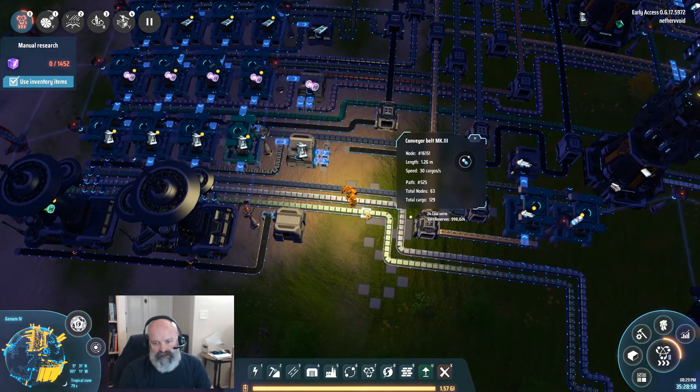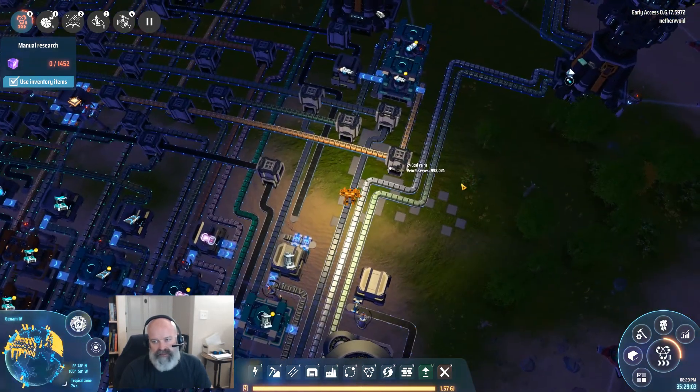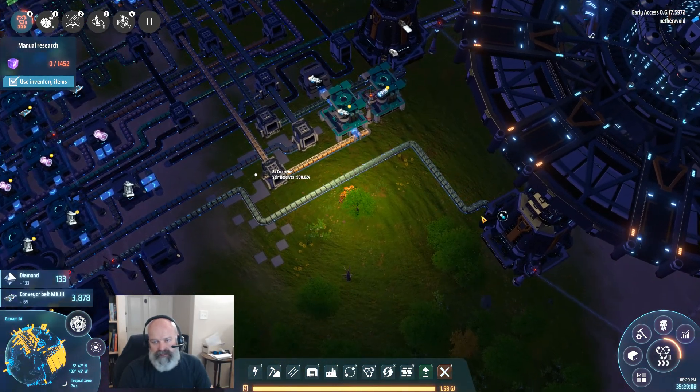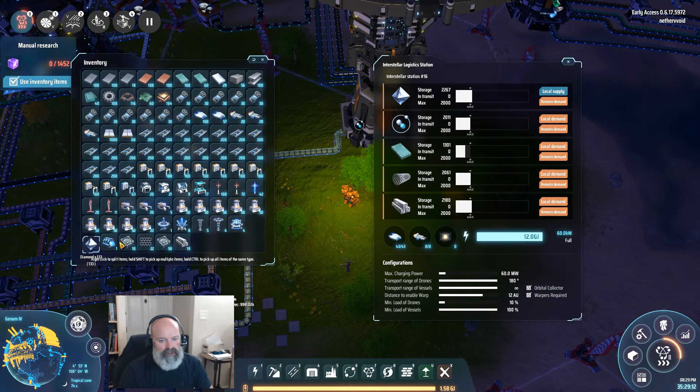Deuterium and crystals - we don't need crystals, those are for the next build. Let's just get rid of this whole thing. Yeah, that just put a lot of crystals in my hand but that's okay. How many are there - 133? Just delete, it's fine. We've got to reroute this thing - we need particle containers which are right here.